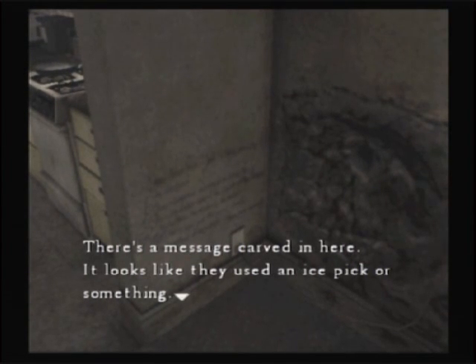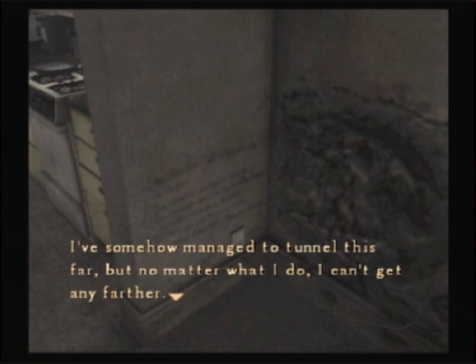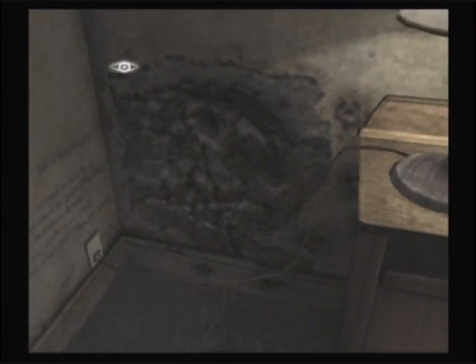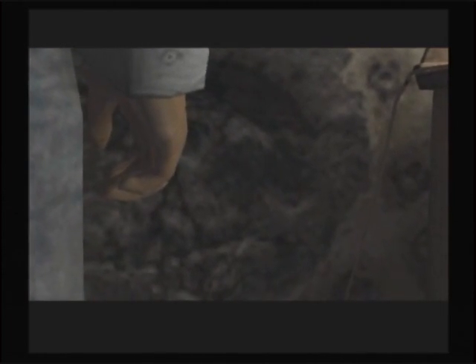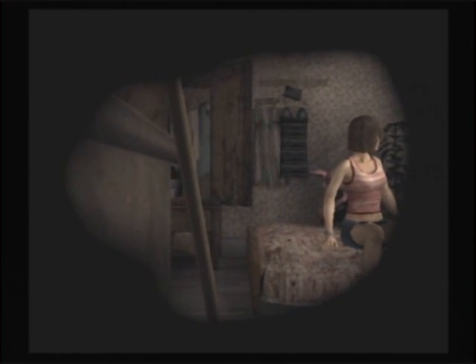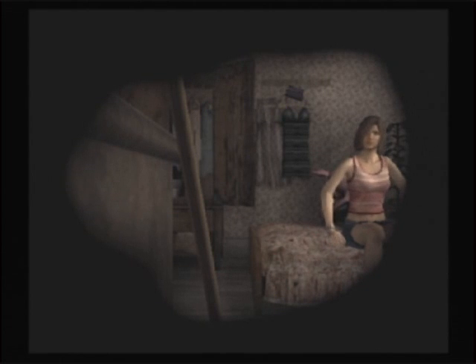There's a message carved in here — looks like they used an ice pick or something. 'The faint hope I had is slowly changing to despair. I've somehow managed to tunnel this far, but no matter what I do, I can't get any farther. The hallway, the windows, the walls — it feels like this room is stuck in another dimension. Eileen never noticed.' Eileen, you say? Just because we're about to peep into a girl's bedroom doesn't mean we need creepy ambient breathing. Hi, Eileen. There it is — the damp room right in front of you.